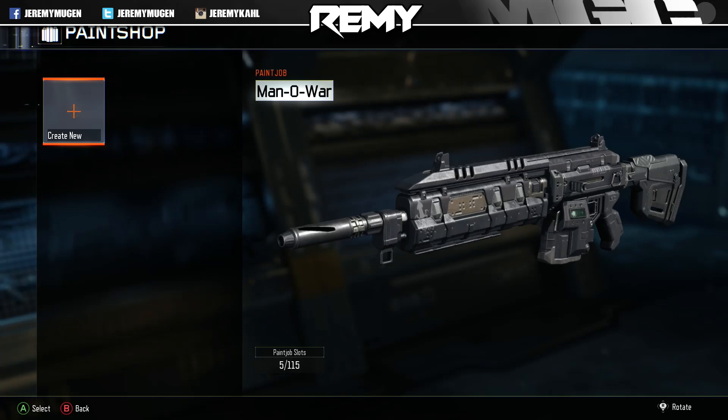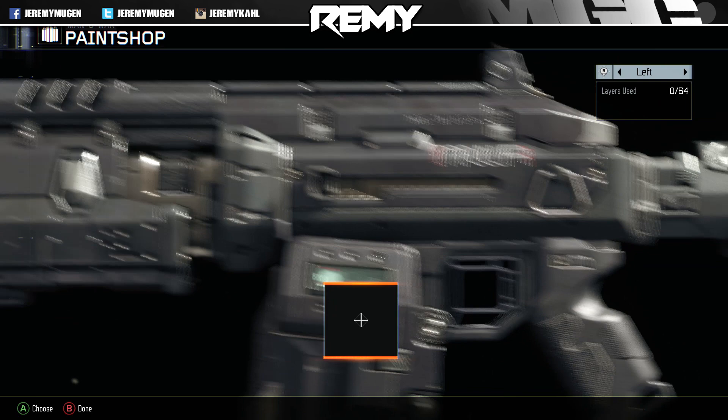Hey, what is up guys, Jeremy here and welcome back to another Black Ops 3 easter egg video. I know what you're thinking — a weapon easter egg. This is actually a really cool weapon easter egg and it's on the Manowar. I'm in paint shop and I'm going to create a new paint job to show you guys this really subtle little easter egg on the weapon.